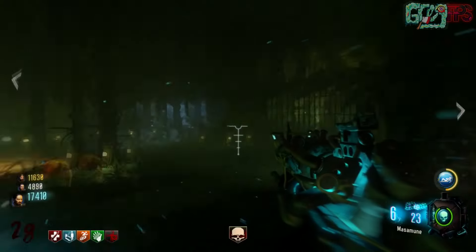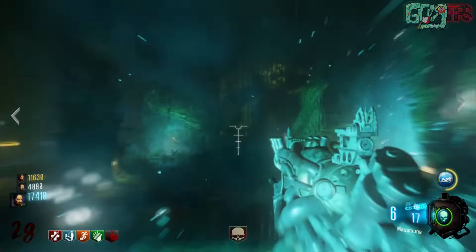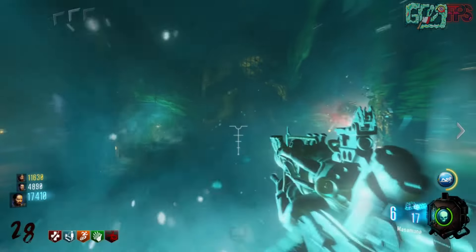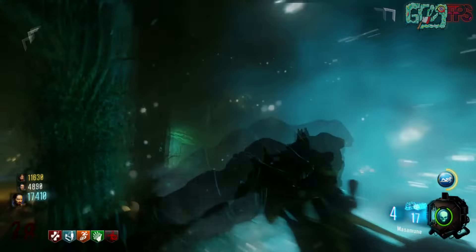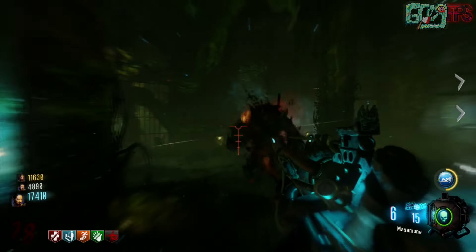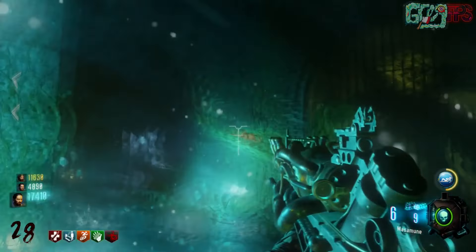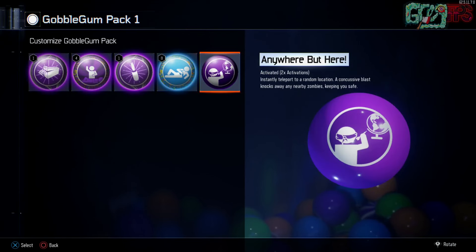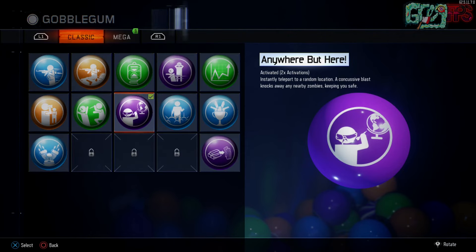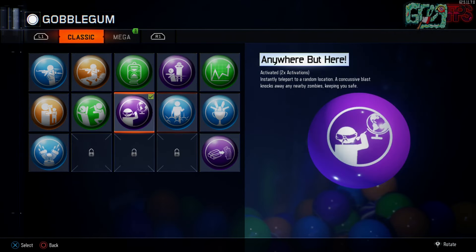Hey, what's up soldiers, my name is Greg FPS and welcome back to another Call of Duty Black Ops 3 Zombies video. Today I have the full tutorial for Zetsubo no Shima — the entire Easter egg. This was made in part with my friend J Skeleton, so big props to him. Go check him out, his link is in the description. He edited this to make it more professional.